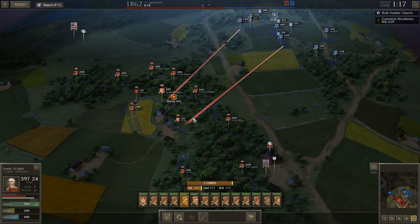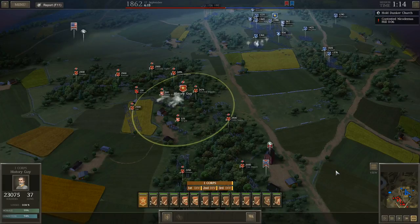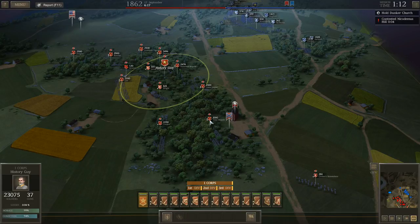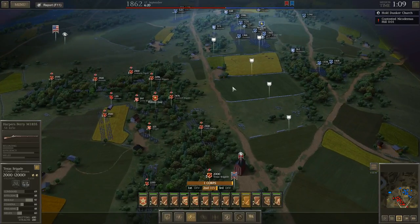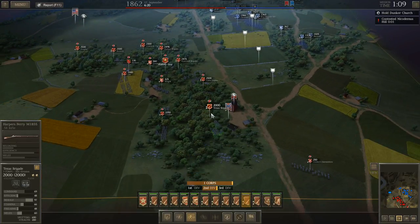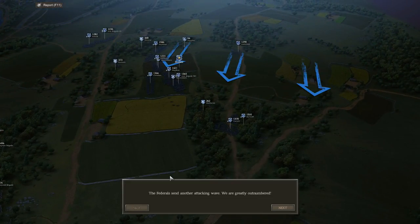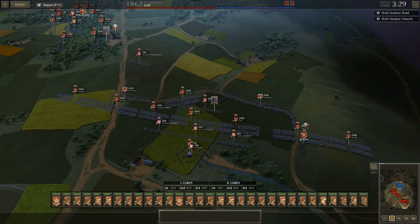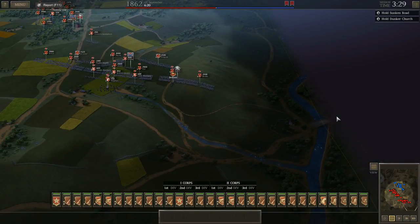I'm trying to decide whether it makes sense to keep these guns firing the whole time — I want to check what these frontline units have. We've got some Harper's Ferry 1855s right here. That was fast, probably because Nicodemus Hill was taken. Now we get our second wave of forces, and this is where it gets interesting. At some point he's going to have a bunch of units attempt to cross this center bridge.